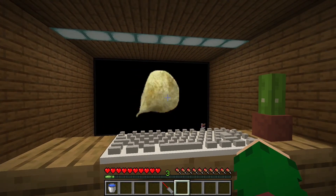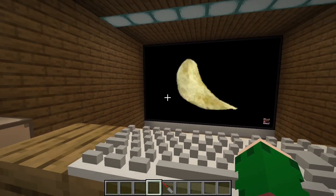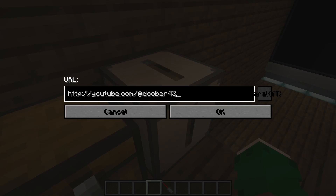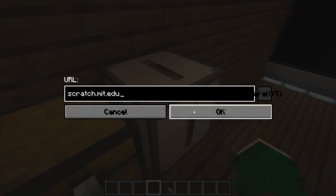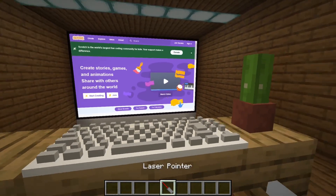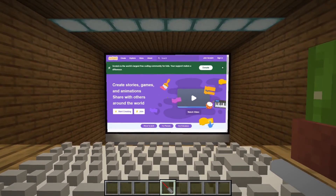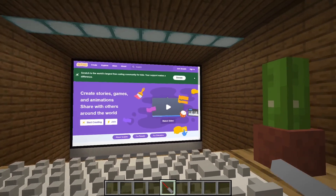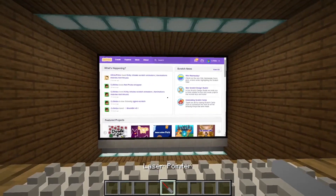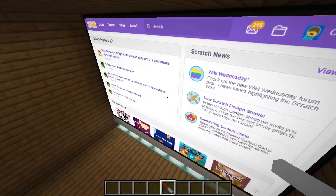We can actually start to make the Scratch game now. The first thing we're going to need to do is get to the Scratch website, so I just click on this thing, type in scratch.mit.edu, and there we go. I'm going to have to sign in - I don't know how much I can trust this, so let's hope I don't get hacked. I signed into my alt, so if it does get hacked I'm not too upset.